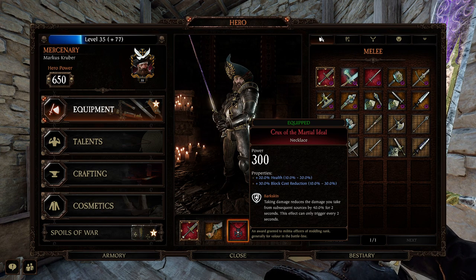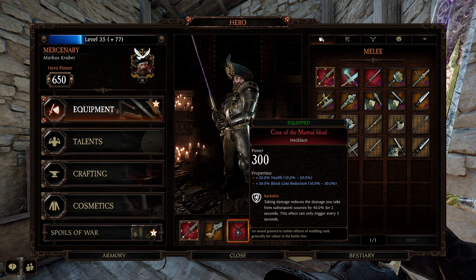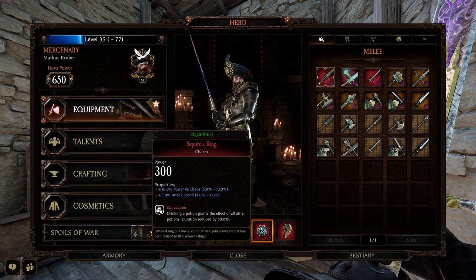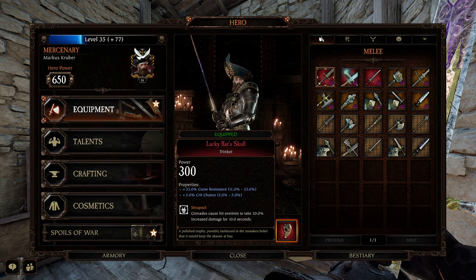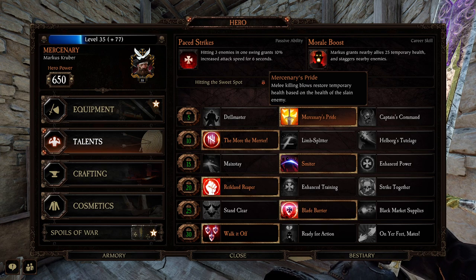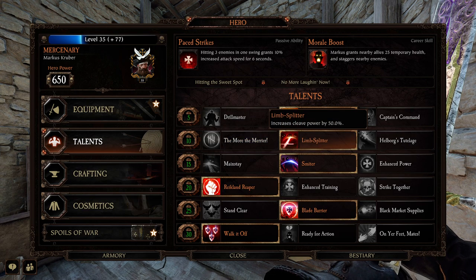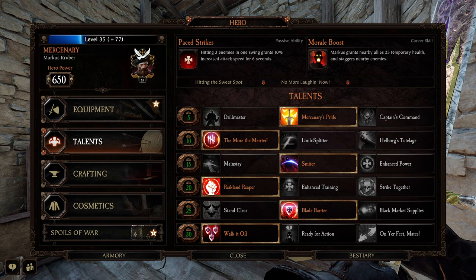The necklace: health and block cost reduction with Barkskin — Barkskin is going to work really nicely with his ultimate. You definitely want health and block cost reduction as you might need to block occasionally. Health is good because you're going to be generating lots of temp health, so you want that max health pool. The charm: Power vs. Chaos, attack speed, Concoction — the trait doesn't really matter much. For talents: Killing Blows gives you temp health, perfect for this guy. More the Merrier gives you more power when you're surrounded. Smiter is very good for the exe sword, letting you hit one-shot breakpoints.